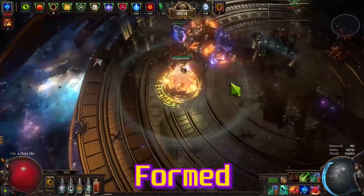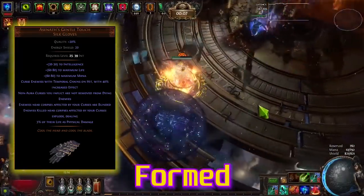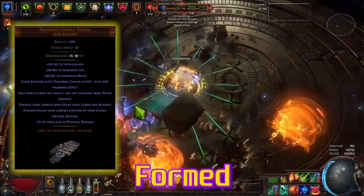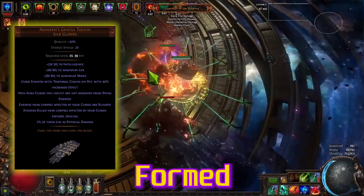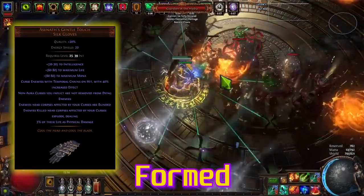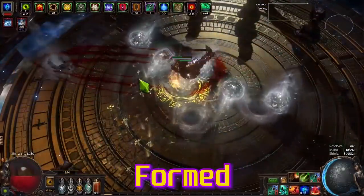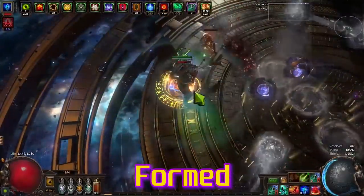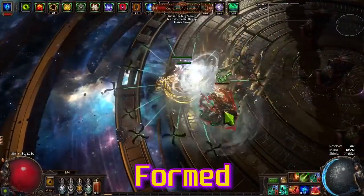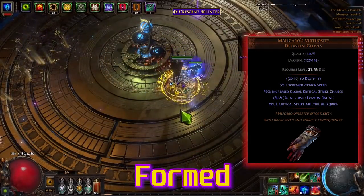For gloves there are two options depending on what you're doing. While mapping, use Atziri's Acrobatics for explosions — because this is a physical build we can't use Herald of Ice or Herald of Ash to boost clear speed, so these gloves are a must. Without them, mapping feels bad. If you want to kill guardians or shapers occasionally, swap to Maligaro's Virtuosity.